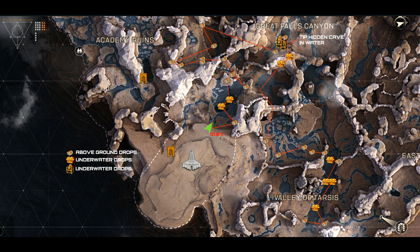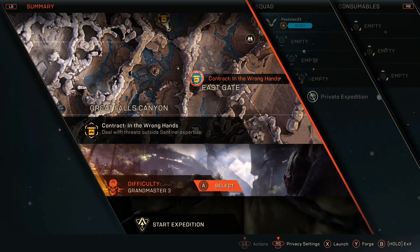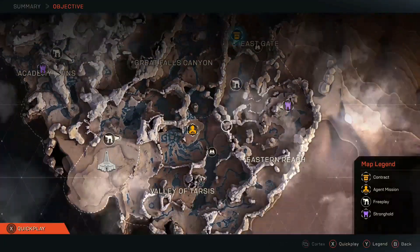Anything that hits you will kill you, so bringing in a friend that can repair you might help. Just make sure you're both close to a chest before opening it so that you both receive loot.